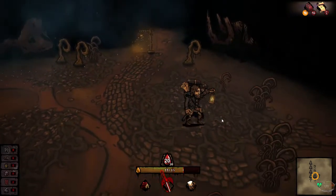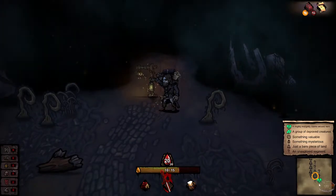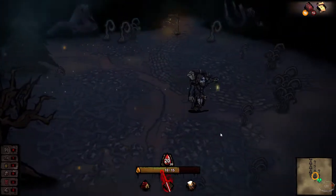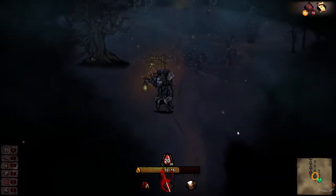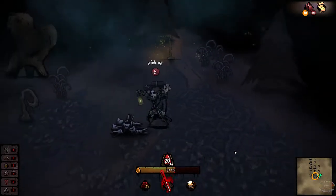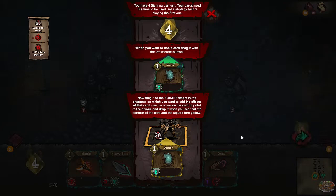Just a bare piece of land. You keep going right - something valuable over there! I still have nine sanity so I should probably keep exploring. There's a fight! You have four stamina per turn and your cards need stamina to be used - set a strategy for playing. When you want to use a card, drag it with the left mouse button to the square where your character is, then use the arrow of the card to point to the square and drop it when the contour turns yellow.